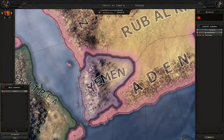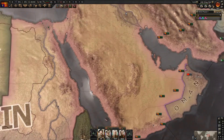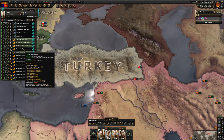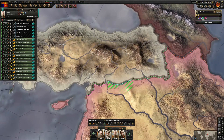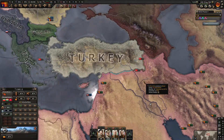We took Yemen - taking all states. The next thing is to put troops on the border with Turkey, and upgrade the infrastructure on these states.